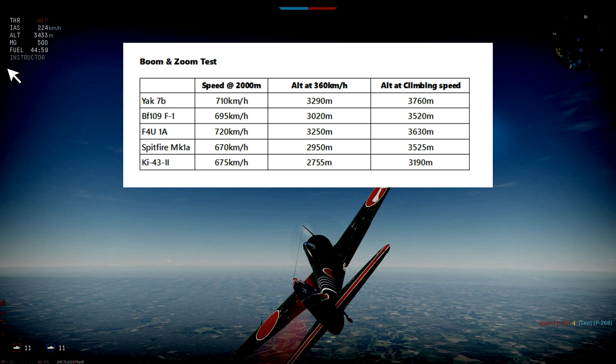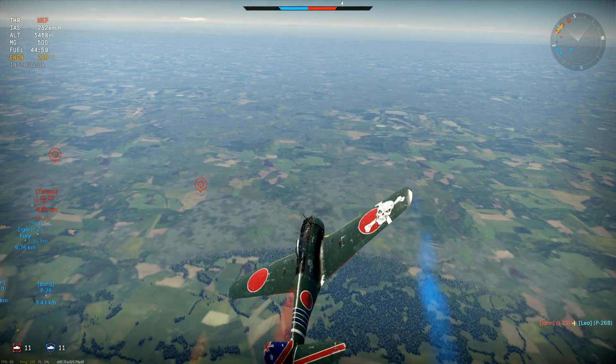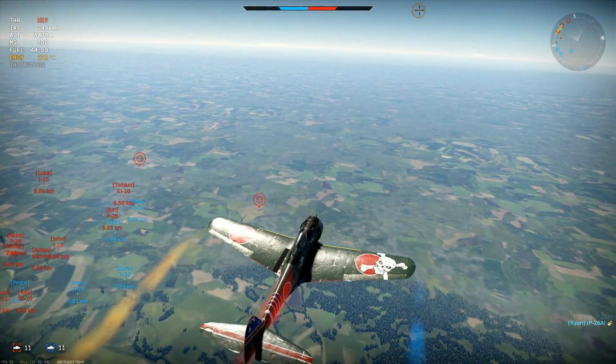The Corsair is the fastest of all the planes in the dive at 720 km/h, with the Yak-7B close behind at 710. For altitude recovered at 360 km/h, it's very close: the Yak-7B leads at 3,290, followed closely by the Corsair. Looking at altitude reached at climbing speed, the Yak is far and away the best, with the Corsair second. For pure boom and zoom the Yak is the best plane here. The Spitfire and 109 are mediocre — the 109 slightly better than the Spit. The Ki-43 is simply not built for this exercise; pushing it into that dive risks snapping the wings.